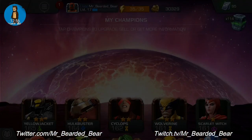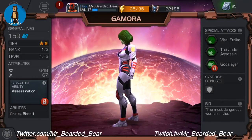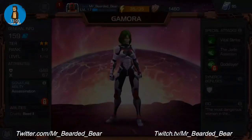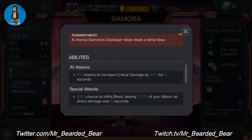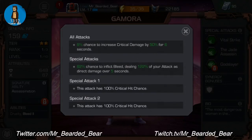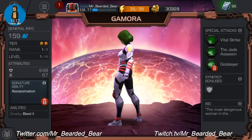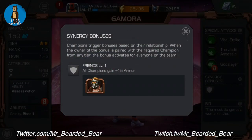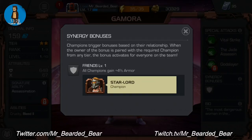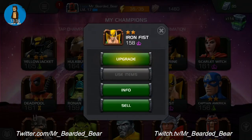Gamora — she's tier two, rank one out of three, level one out of ten. Signature ability is Assassination — her God Slayer blade deals a lethal blow. Her tech has 100% crit damage so she's pretty high on crit. Special attacks are Vital Strike, The Jade Assassin and God Slayer. Synergy is Star-Lord, Guardians tech and Iron Fist.